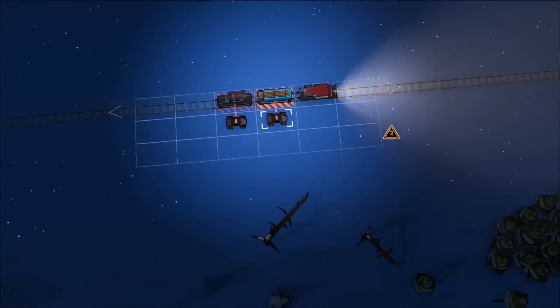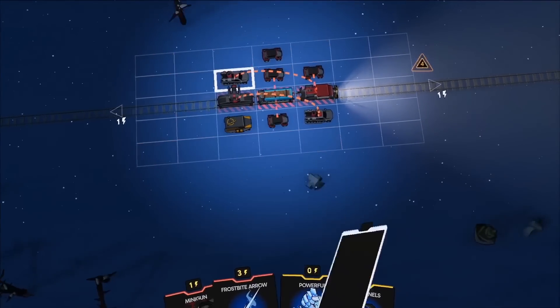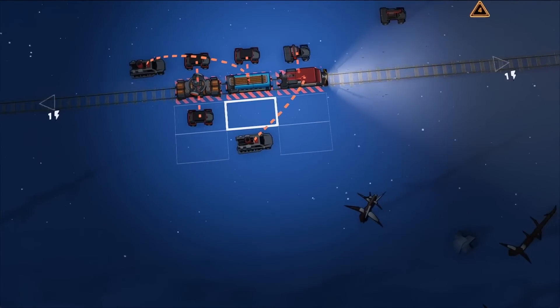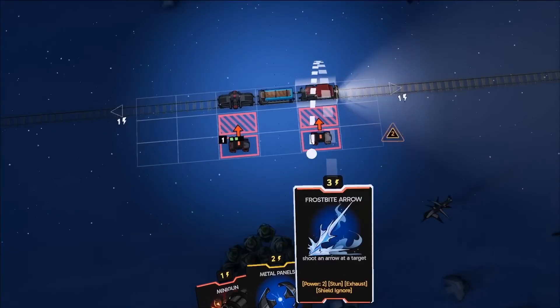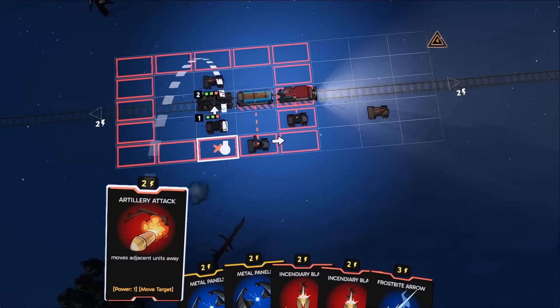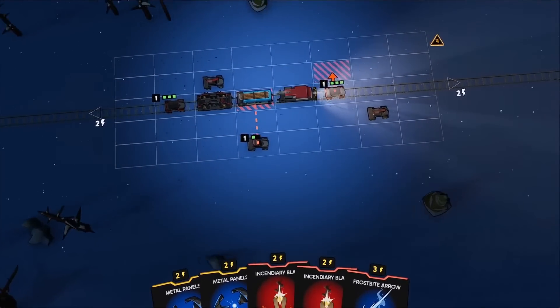As you progress, you'll unlock new train combinations for more powerful effects. Tactical decision making is important, as you'll need to choose your path wisely to reach your train's final destination. Stations along the way offer opportunities to heal or acquire new carriages, helping you rebuild and grow stronger after each challenging encounter.